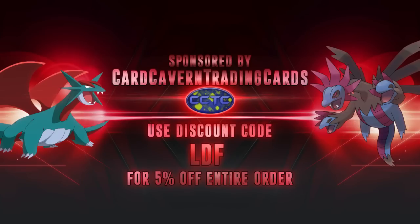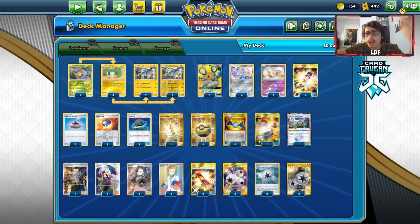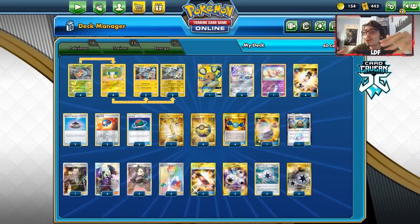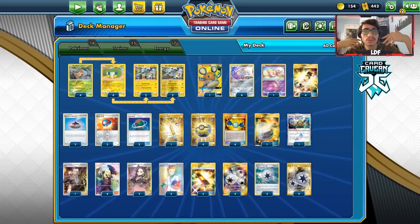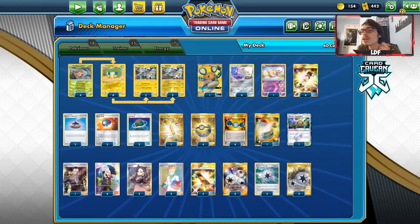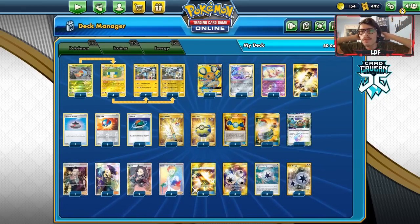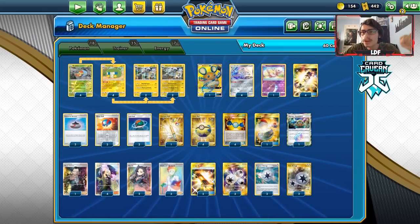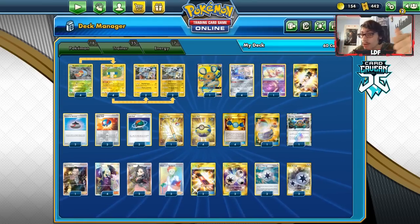If you're ever looking for any PTCGO pack codes, head over to Carcaven TCG. If you have any codes or cards you want to trade in that you don't need anymore, you can give them to Carcaven TCG and they'll give you cash or store credit. You can also get Rebel Clash codes singly or in lots of 50, evolution pre-release kits, and theme decks for pretty much any set. Use code LDF at checkout for a 5% discount on your purchase - it supports the channel and Carcaven.